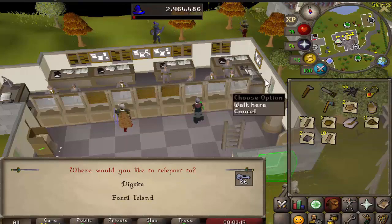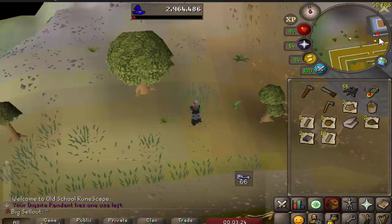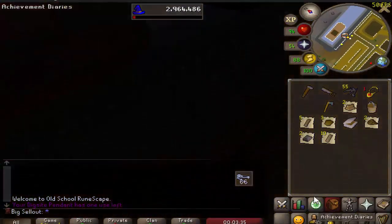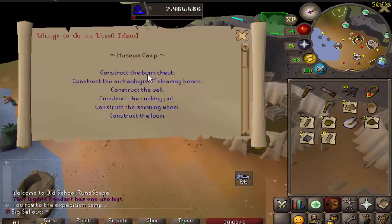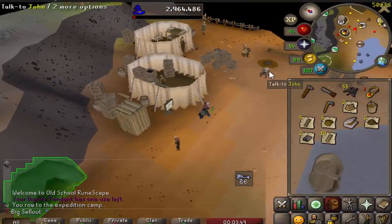I'll be unlocking the ultra compost spell which is on the Lunar spellbook. First thing you do is get 150 kudos points — do that however you want through questing, etc. If you don't already have the chest built in this area, bring an iron bar unnoted, two oak planks unnoted, a saw, a hammer, and some iron nails. There's a board here that tells you what still needs fixing.